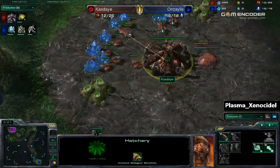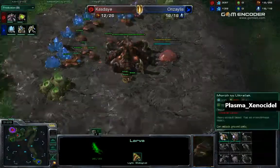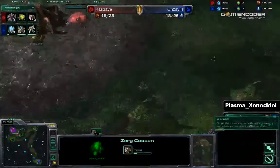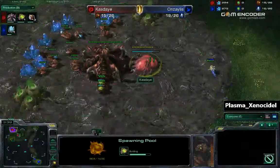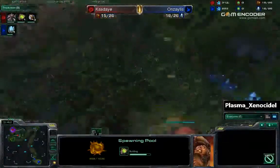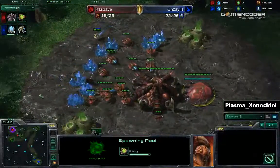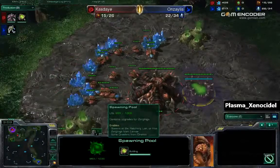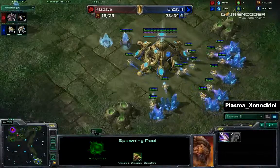Kaste is just going to keep growing. He does have 350 minerals. Converting those into drones is what he needs to do. And Anzalus sees the standard spawning pool after hatchery, so he knows he's going to be going against kind of late zerglings. Spawning pool just finishing now. No extractors for either player yet.